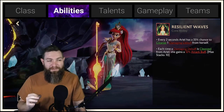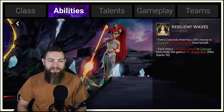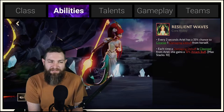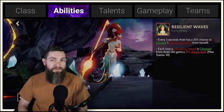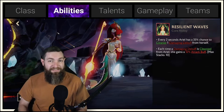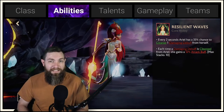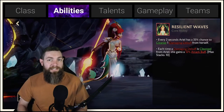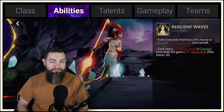First we have Resilient Waves. Every two seconds, Ariel has a 35% chance to cleanse. Every time she cleanses, she gets her attack buff — a 12% attack buff that stacks up to 10 times. So a lot of damage over time if you have a lot of cleansing and healing, and this also works when cleansing and healing comes from the rest of your team.